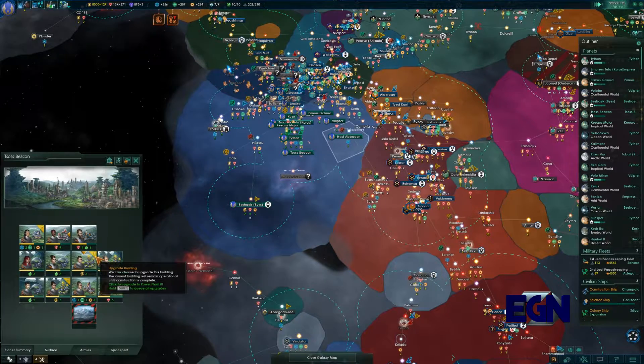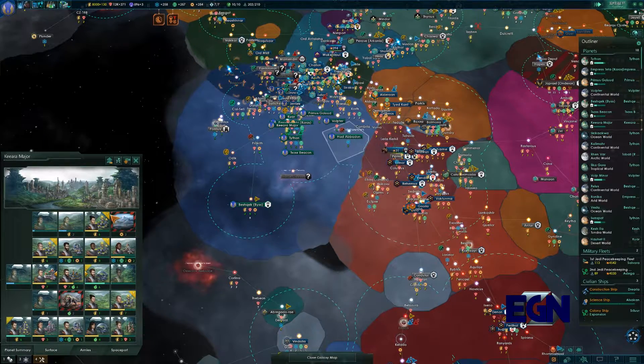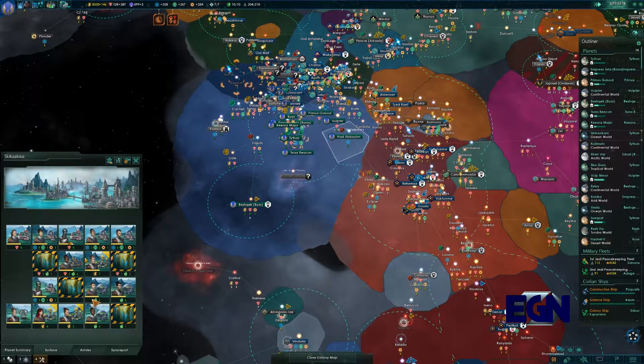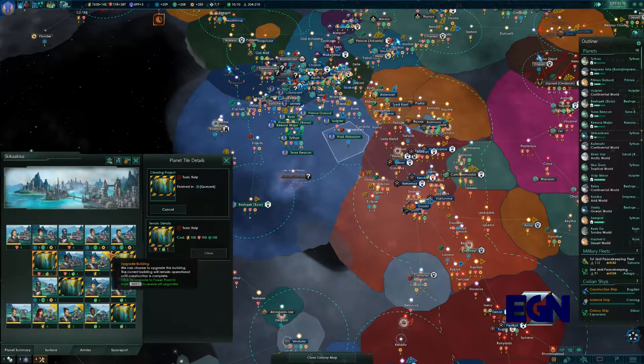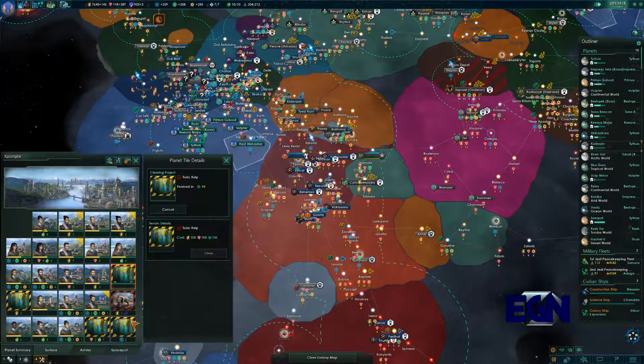The more research, the more advanced we're going to be, the better our ships are, the better we're going to be able to fight wars. We're just having a quick flick around these planets. The only things we're buying are power plants, although apparently we do have some tech ones as well, which is always nice. Our place is always expanding but it could do with being a little bit bigger.